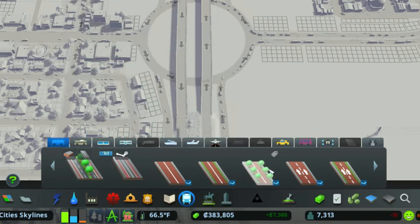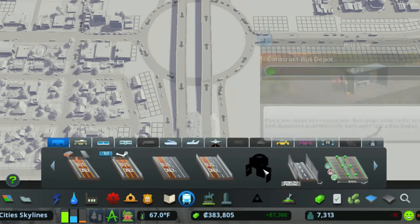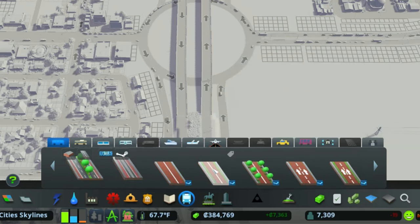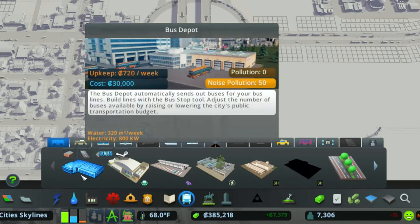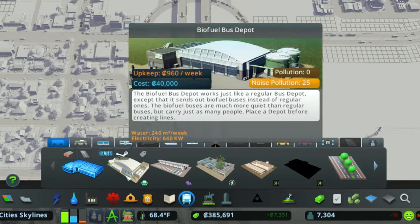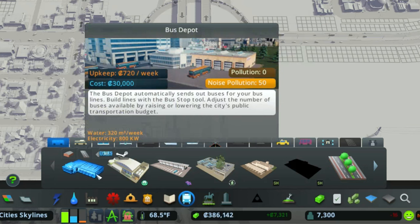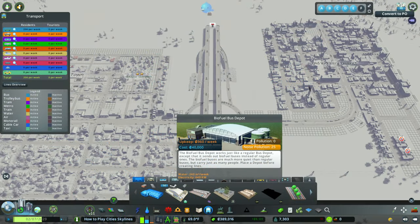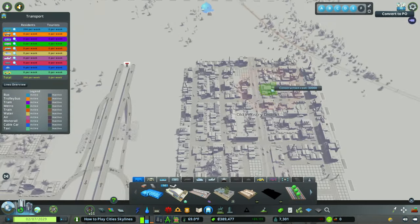For a bus line, you need to create a bus depot first. You can see that we have no bus lines — you're not even allowed to construct bus lines without one. If you scroll to the bus depot, you'll see the standard bus depot for $720 a week and 30,000. There's also a biofuel option, but the difference between $720 and $960 might make a big difference when you're just starting out, and it also uses more water and electricity, so I'm going to go with a normal bus depot.